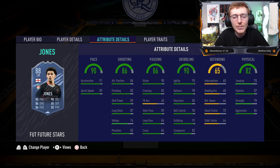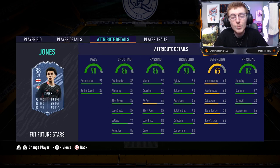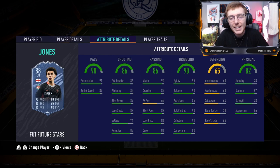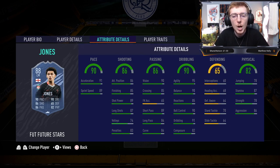The shooting really isn't that much different. The main differences, honestly, are long shots and finishing, where the left mid has plus three on both of those. Otherwise, the stats are relatively similar. On passing, crossing is quite a bit higher on the left mid, but short passing and curve are quite a bit higher on the centre mid — you're looking at a plus seven on short passing and a plus four on the curve for the centre mid card. On dribbling, the agility and balance, especially the agility, are quite a bit different — it's a plus seven for the left mid, which you would expect.